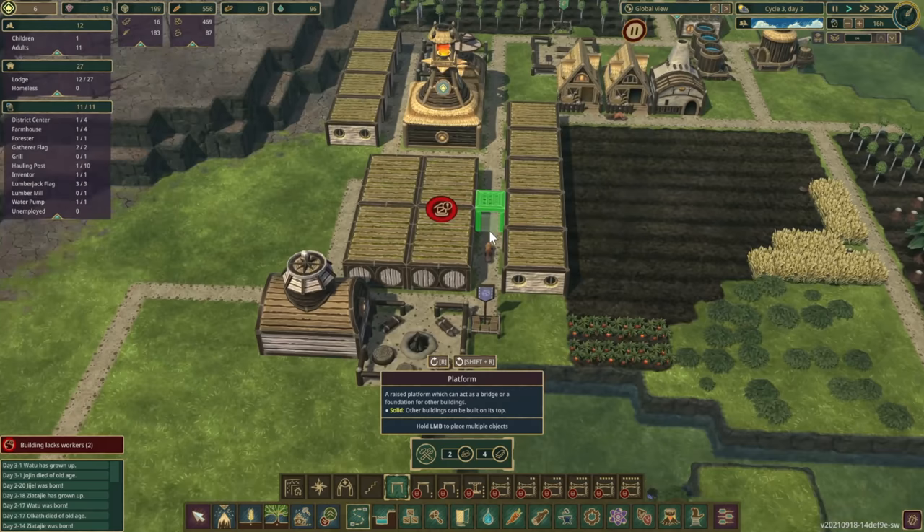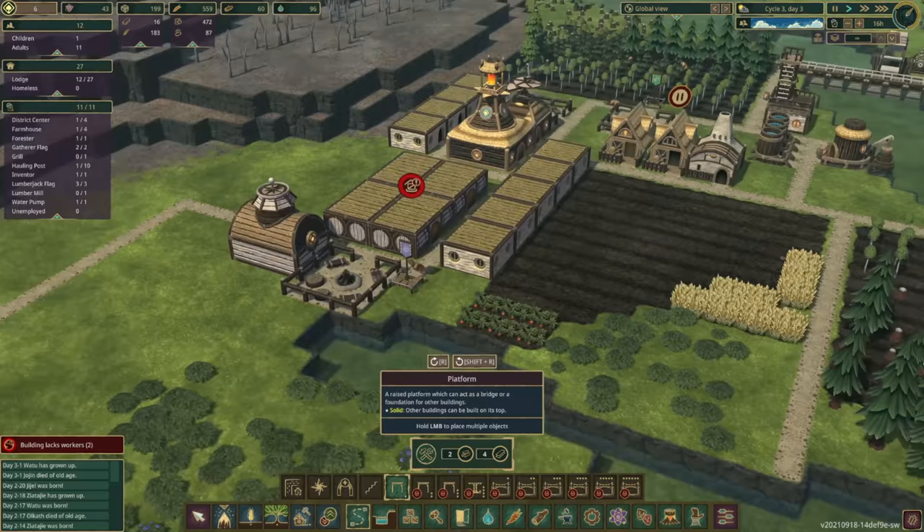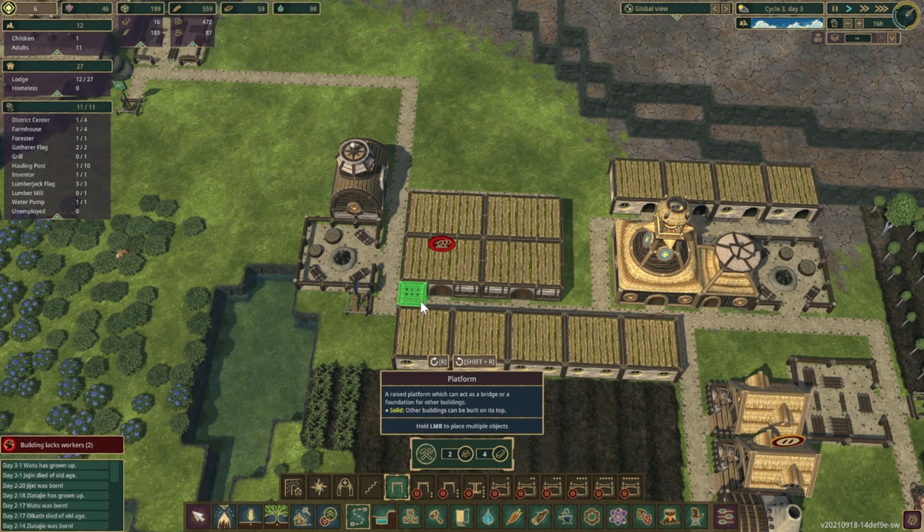Can we put platforms on here? Yes we can! So we can have these in here and put stuff on top — we can raise our entire city up.